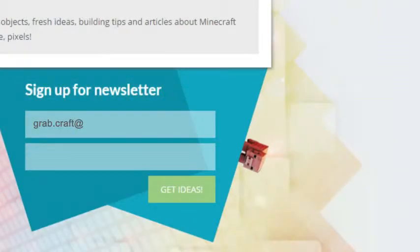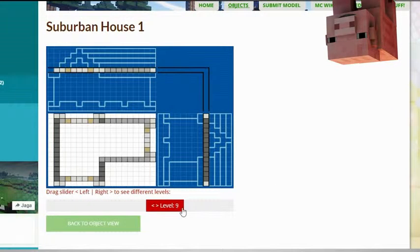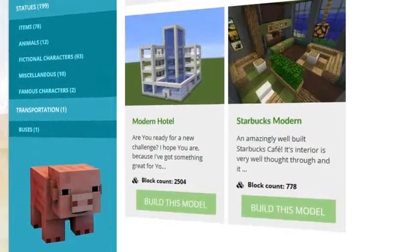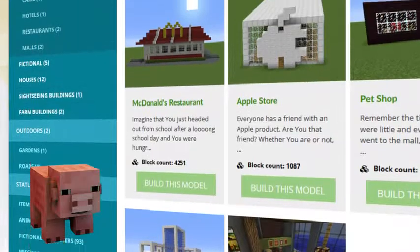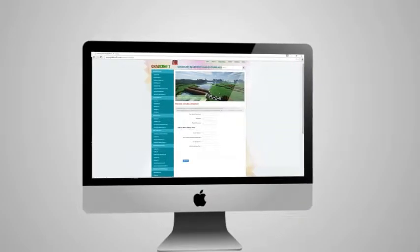Sign up to the newsletter and you will be the first to know about freshly added blueprints. Check out the layers of the objects and scroll over to see the materials you need. Browse through the categories to find your type of buildings, or sign up as an editor and share the floor plans of your masterpieces.